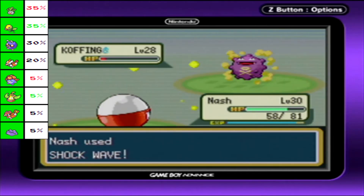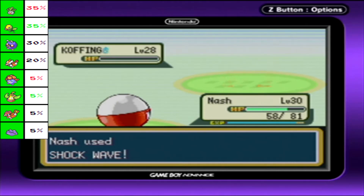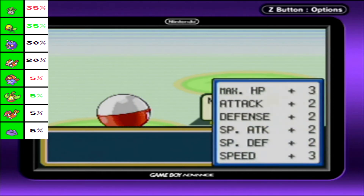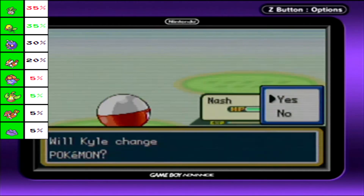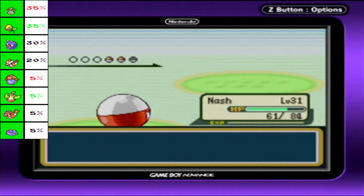Smokescreen does nothing because I have Shockwave - eat this! Sucker. Level up for Nash - 31! Wonderful! You can stay out for a bit, Nash - might as well clear out the Koffings.